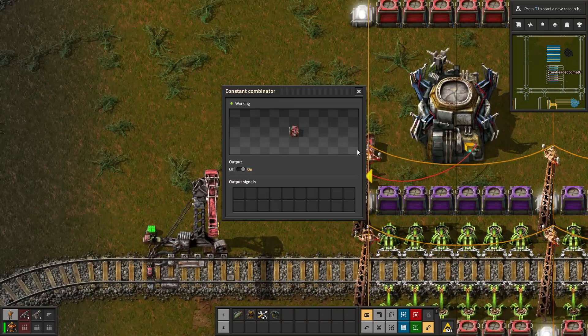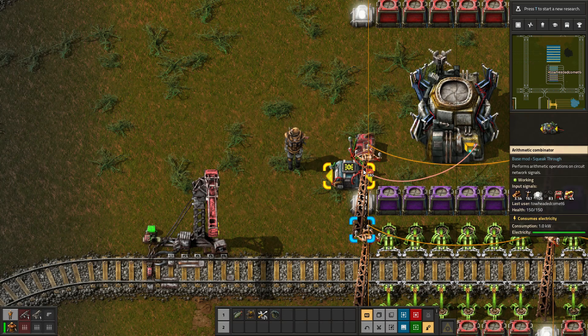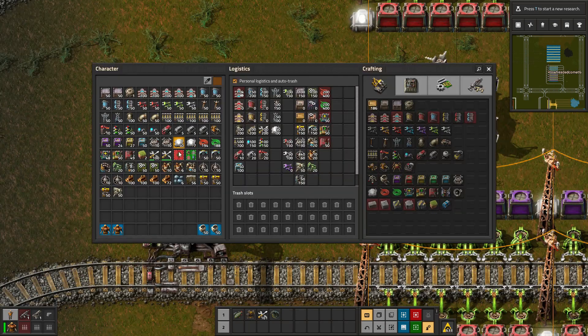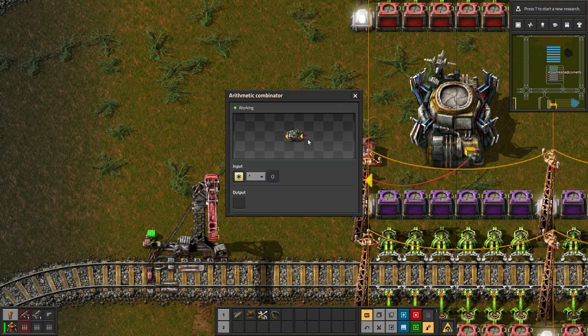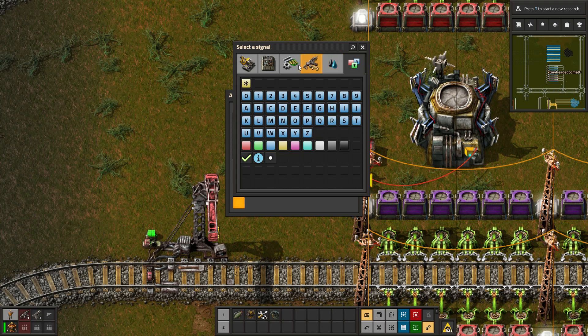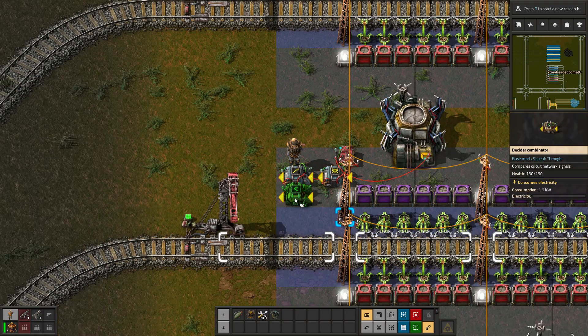This right here is where we set the request. So we're going to output a request of two train loads, and that will go into here. So we can see all of the inputs — there's wood, poles, lights, coal, and all that other stuff — but we're only outputting the iron ore. So we've isolated the iron ore signal. Then that needs to go into another arithmetic combinator where we take each and divide it by 16,000, and we're going to output each. So now we see the input is negative 32,000 and the output is negative 2, saying we want two train loads here.